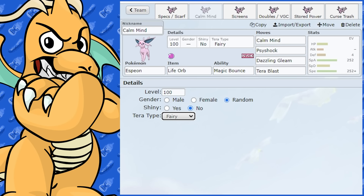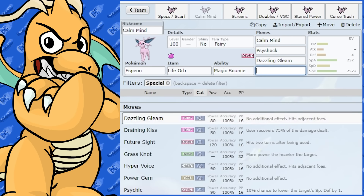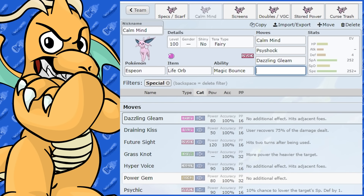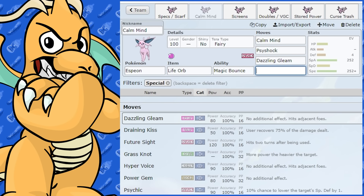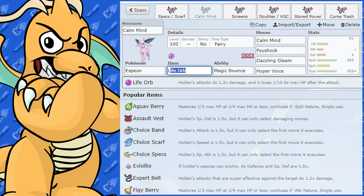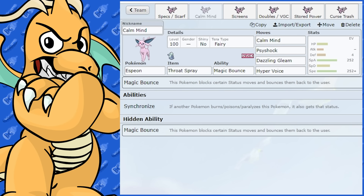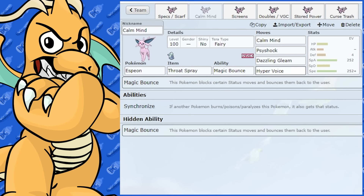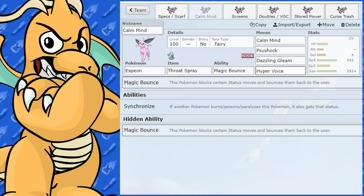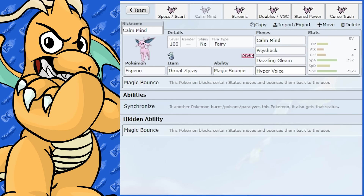Or you could just run Dazzling Gleam with Tera Fighting, or swap to Tera Fairy and drop Tera Blast, adding Shadow Ball instead. You could even try Hyper Voice with Throat Spray, or Calm Mind with Throat Spray — though that's a bit more gimmicky. Most of the time you're going to be using Psyshock or Dazzling Gleam anyway.